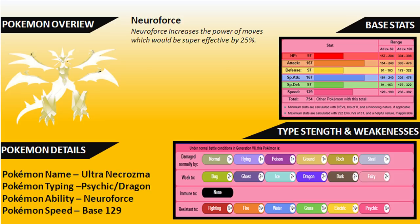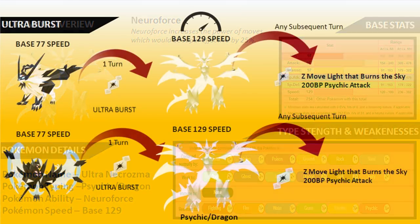On the type strengths and weakness table, Ultra Necrozma has weaknesses to Bug, Ghost, Ice, Dragon, Dark, and Fairy. It has resistances to Fighting, Fire, Water, Grass, Electric, and Psychic - much of that thanks to its Dragon typing alongside Psychic. One important thing to understand: going into games it will not start in Ultra Necrozma form. It starts as either Dusk-Mane Necrozma or Dawn Wings Necrozma, both with a base 77 speed stat, and then you can Ultra Burst during the game.